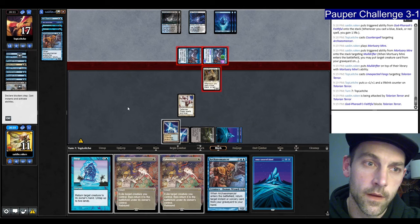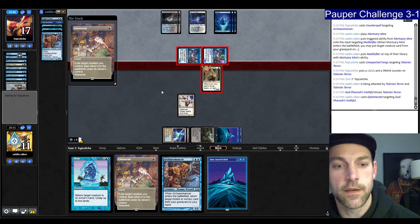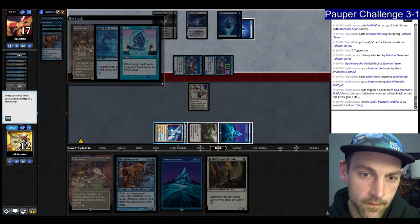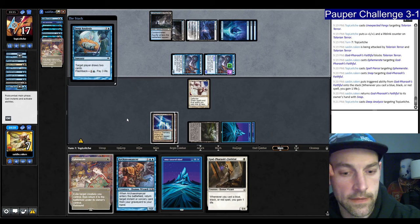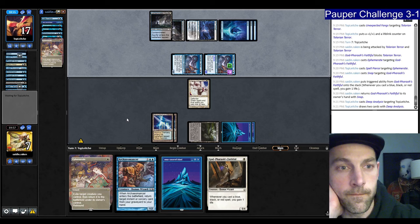We're going to go Ephemerate — they have four cards in hand. Seems like they don't have a Spell Pierce. Try to Snap the Faithful. We'll untap, take five damage, go to seven. They get a Deep Analysis. We can go Faithful, Arcane Answer for Ephemerate, Ephemerate for Snap, Snap the Terror, Ephemerate for Snap, Snap the Terror, play a Muldrifter. It just takes them off the table for a turn though. Best case they play a Gurmag Angler, worst case they have a Snuff Out.